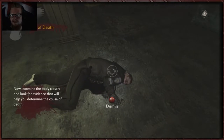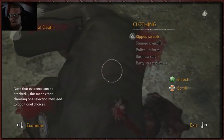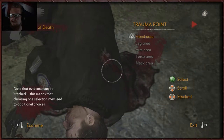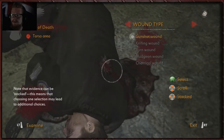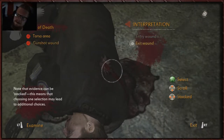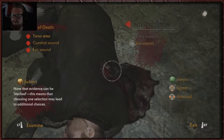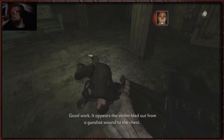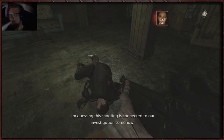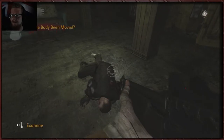Now examine the body closely and look for evidence that will help you determine the cause of death. Let's have a little look around here. We've got a bullet wound on the back. Trauma point is the torso. Definitely a gunshot wound. And that is an exit wound — you can see by the pattern of the ripped clothing. That's a mighty big hole. It appears the victim bled out from a gunshot wound to the chest. I'm guessing the shooting is connected to our investigation somehow. Has the body been moved? Let's have a little look.